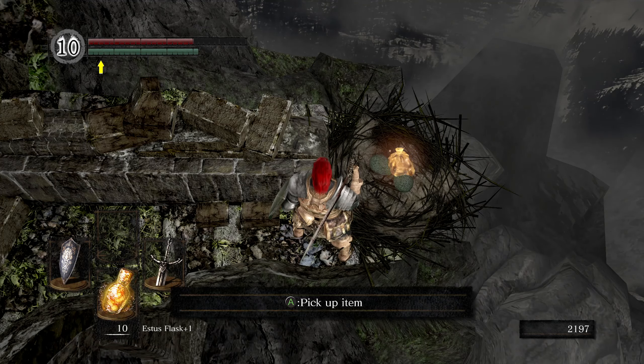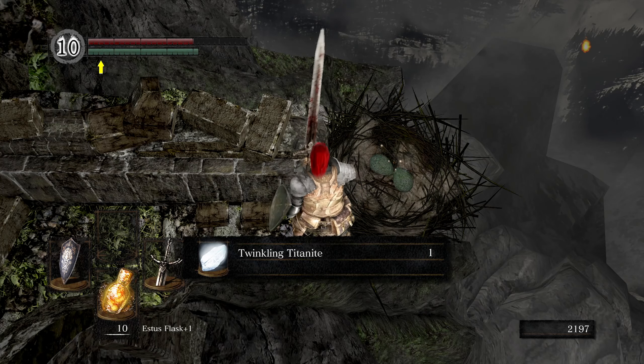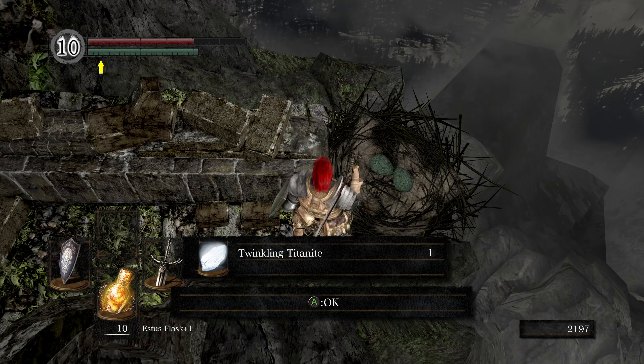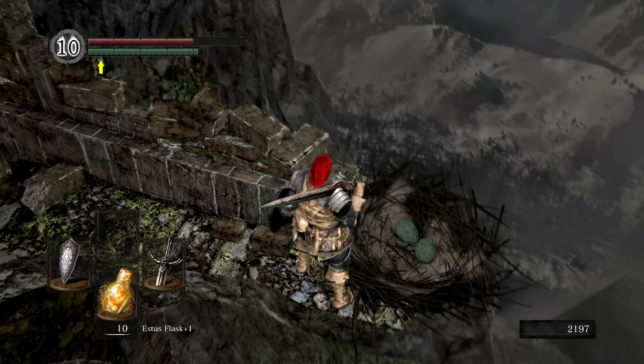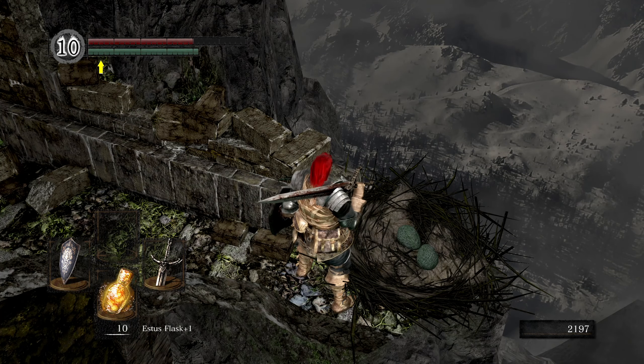Snuggly has traded us — in exchange for that purple moss clump, a twinkling titanite. I think this was a pretty good deal, considering we can use this twinkling titanite to level up our black knight sword. If you're interested in leveling up a black knight sword or any other unique weapons that require twinkling titanite, you can check out that video in the cards above.